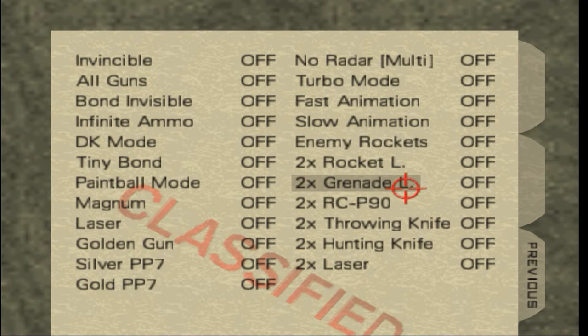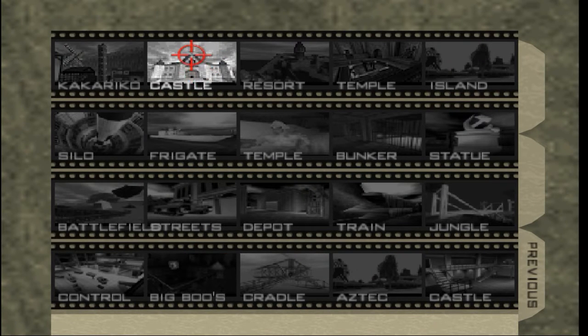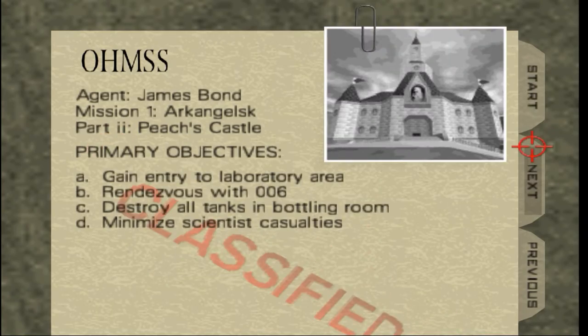I'm going to create Turbo Mode and activate some of these to create just something fun. First thing I want to check out is Princess Peach's Castle from Mario 64, so let's check it out.